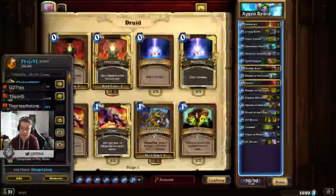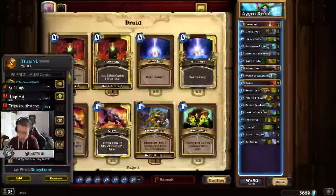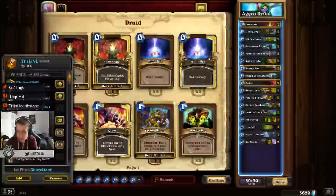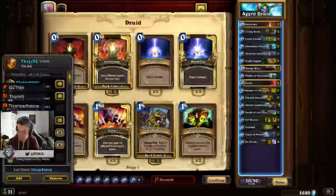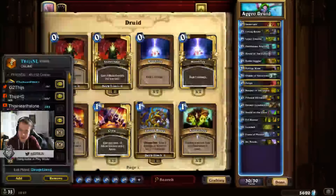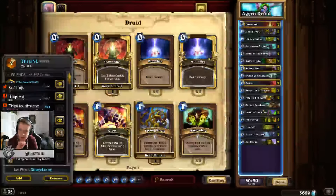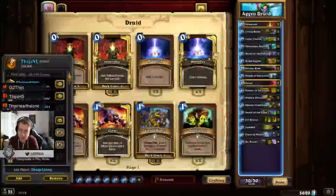Hello everyone, Thijs here again and this time I want to show you another guide. Before the League of Explorers third set gets out, I decided to try to get to Legend really fast with the deck. This video is made on the third day of the season and as you can see, I'm already Legend. There are around 50 Legends at the moment, but I was able, because I had a pretty high win rate, to take the number 2 spot on the Legend rank.